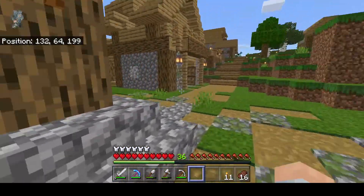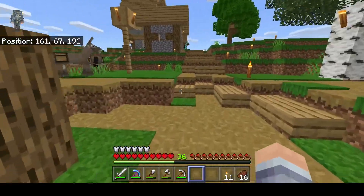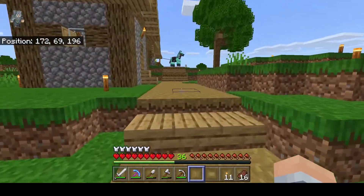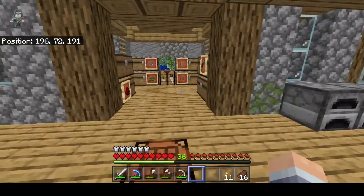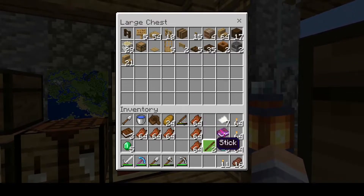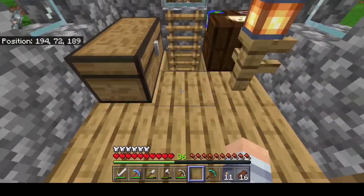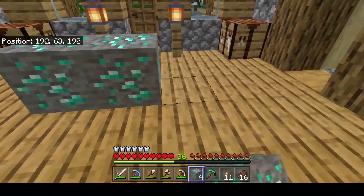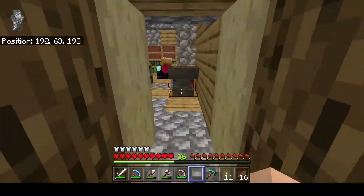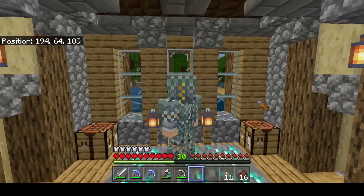I got a lot of leather by killing all the wandering traders. They just spawn here and don't have spruce, so I just kill them. If one has spruce I may not kill them, but if they don't have spruce I just kill them. I have the two sticks here, I'm gonna do diamond pickaxe and go downstairs, enchant it with Fortune. I grab this and — boom — Fortune 3 back again.